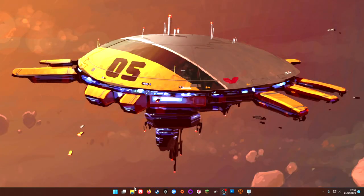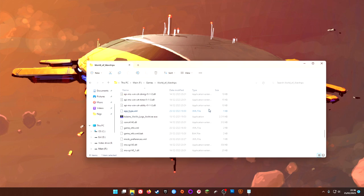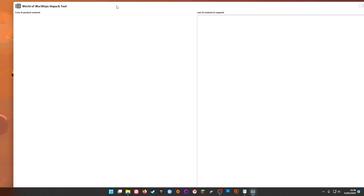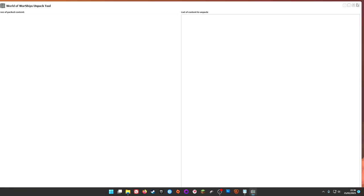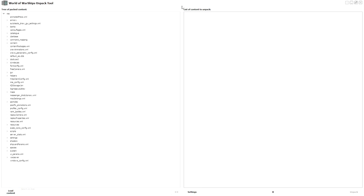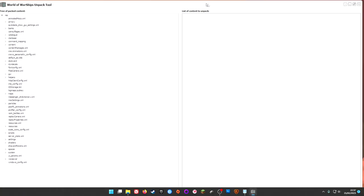As previously, you still need the exact same tool — you need the WoWs Unpack Tool. This is something you download from the official forums; I'll stick a link in the video description. As you can see, you click Load Content, and as long as it's in your World of Warships directory it will find what it needs to find.